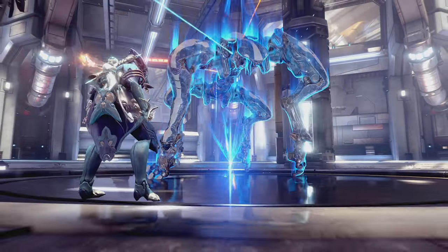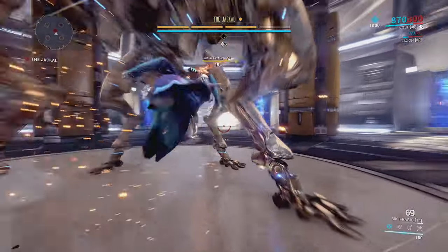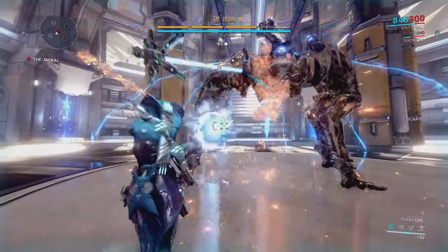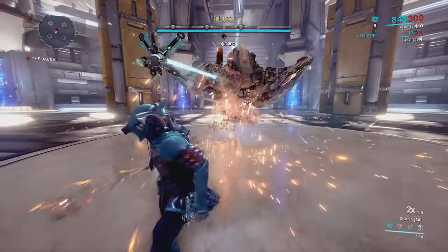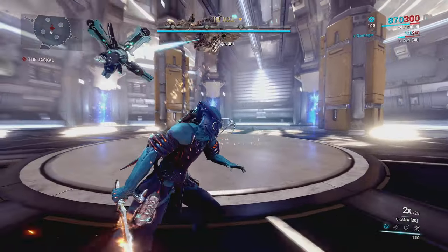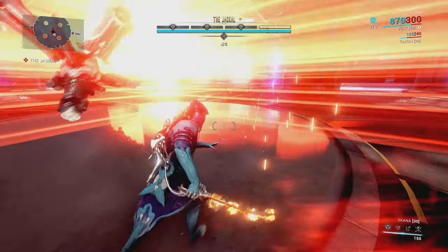We're going to have a cutscene — we'll skip through this. That takes us into the second phase, which is going to be mostly similar. We want to get straight in there and keep an eye on its legs; we don't want to get slammed again. It'll go up into the air again, but this time it's also going to turn on us, so we need to be reactive for that.